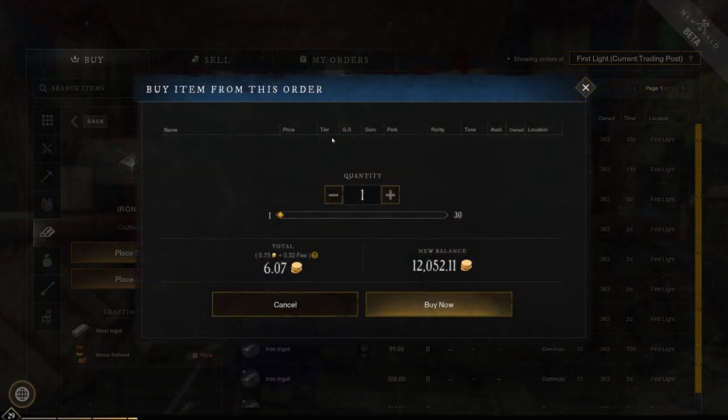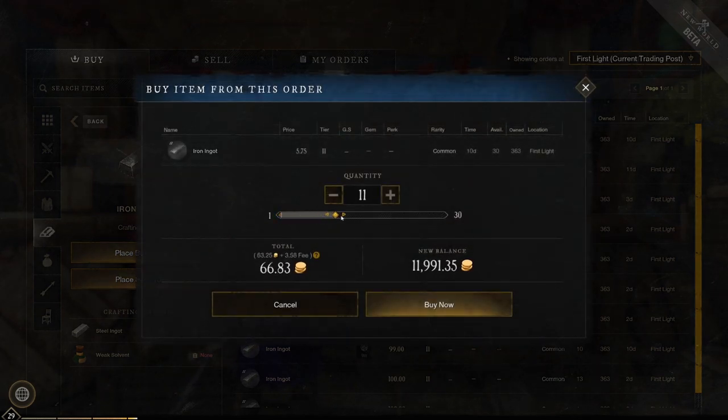Whenever you find something you want, click on it and you can enter how much you want. The final cost after fees will appear, and clicking buy now will send the items to the storage shed of the settlement you're in.